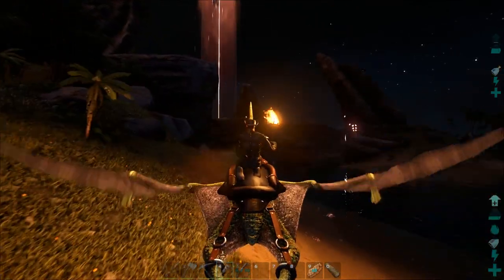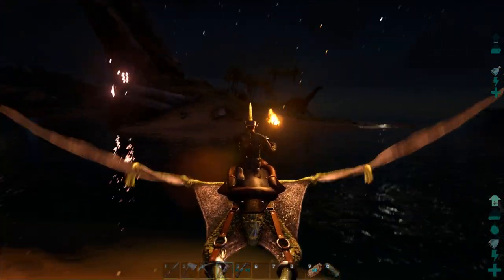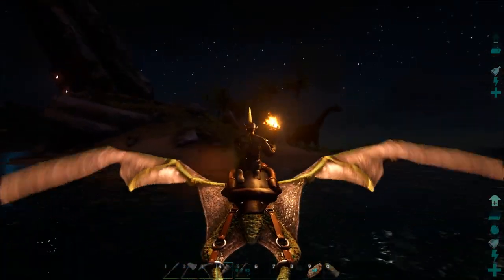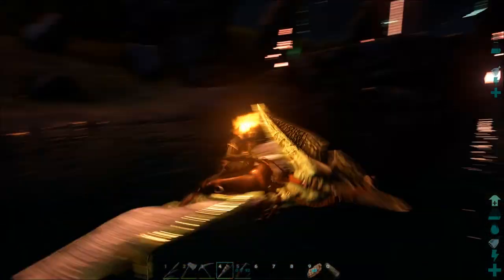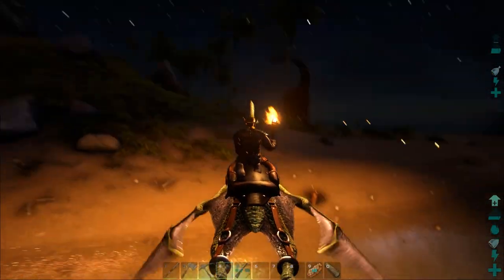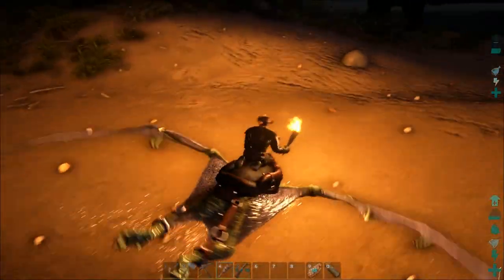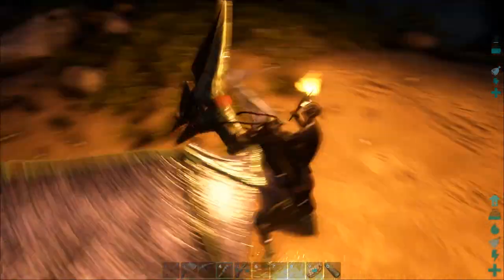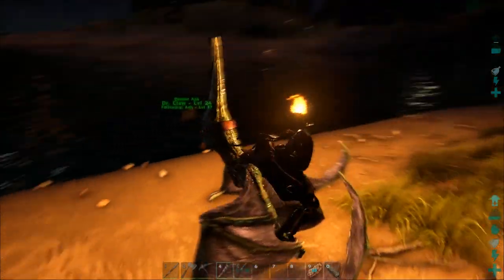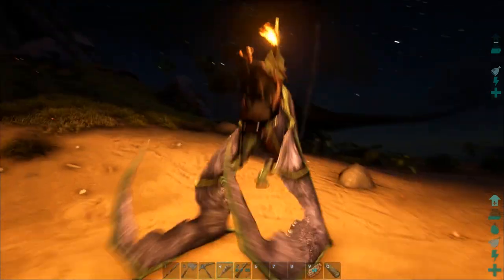There are several controls once you get your Pteranodon. Landing is spacebar - if it doesn't happen the first time, tap it again. Let go of pushing forward. You can do C and do a barrel roll - it does a good amount of damage but it burns up stamina. If you're trying to use it against something like a Rex, you can get stuck underneath it and then it dies and you lose it. I know this from experience.